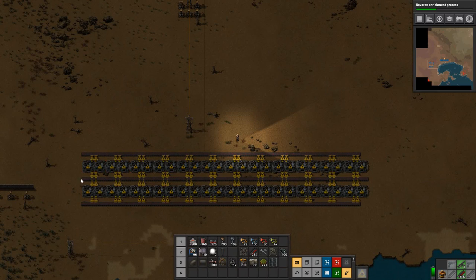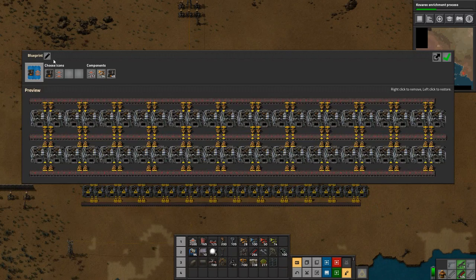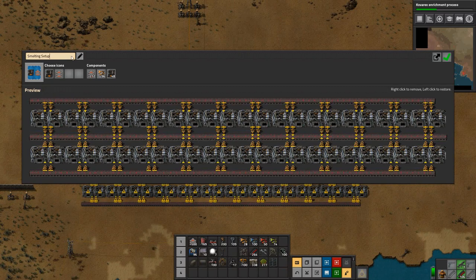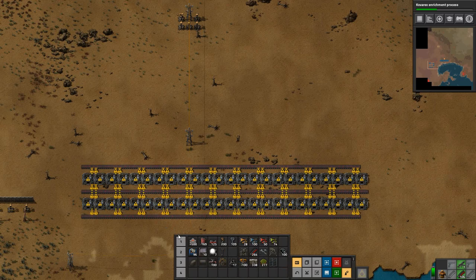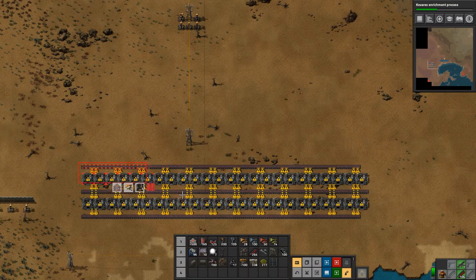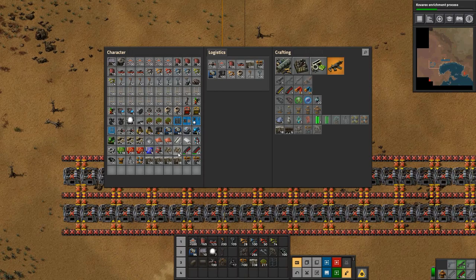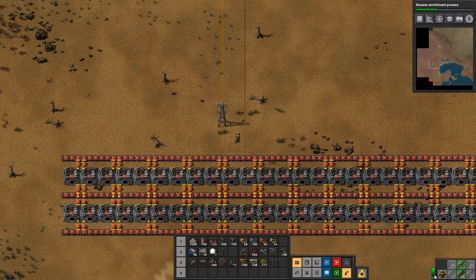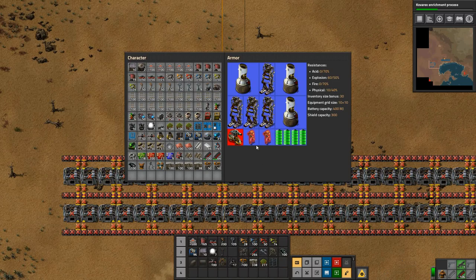Okay we're back and I have grabbed some inserters, and I have made them down here as well. So let's make a new blueprint and we will call it 'smelting setup'. And we will keep that, just stick it in there for now. Let's deconstruct these with the construction planner. And why are my construction bots not doing anything? Oh, of course - if I just show you on the map there was a base right here which I took out on the way, so I had changed my suit setup a little bit.